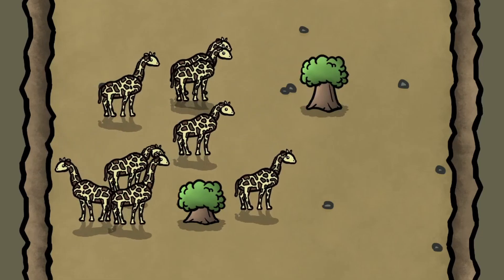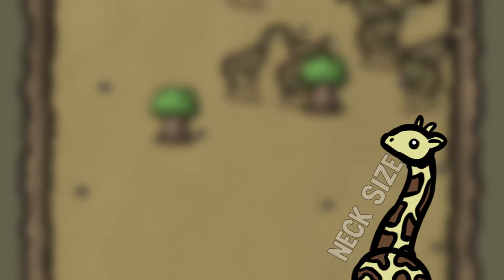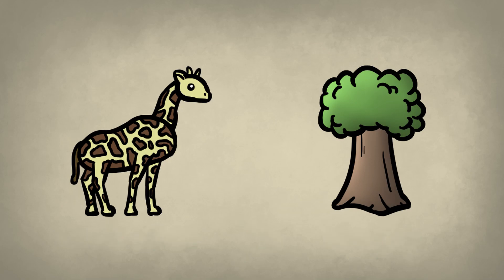I also created a property called neck size that represents the length of the neck of a giraffe. We use it to determine whether a giraffe can eat from a specific tree or not. Every tree has a height property initialized to a random number between 2 and 30, and a giraffe can only eat from a tree if their neck size is longer than or equal to the height of the tree.